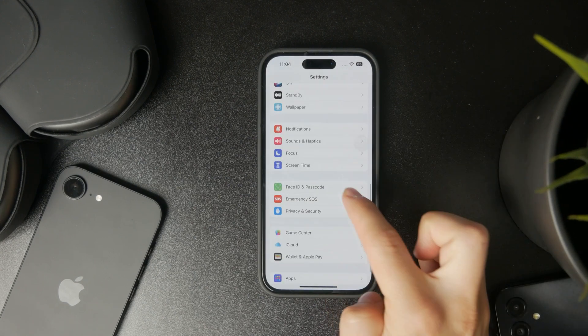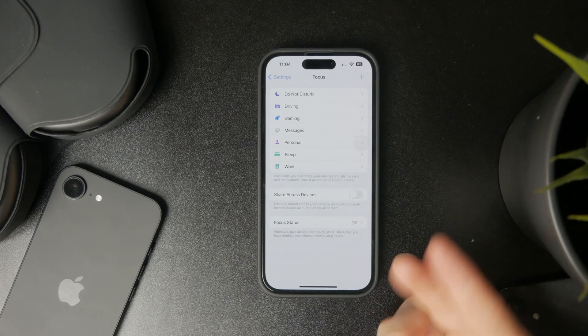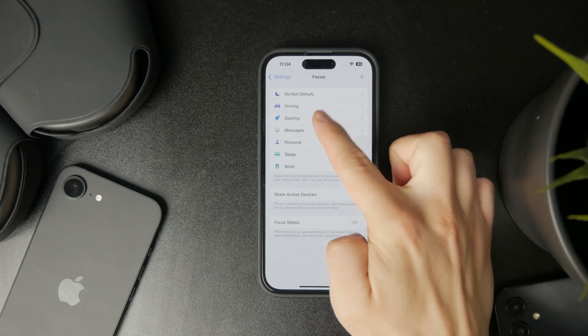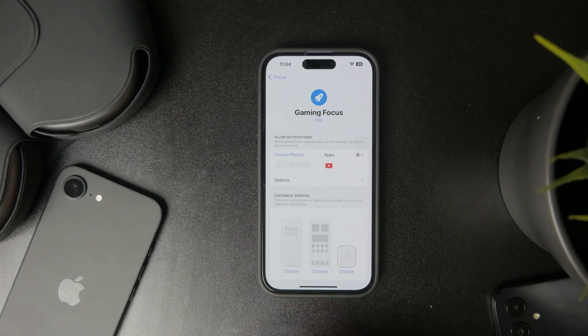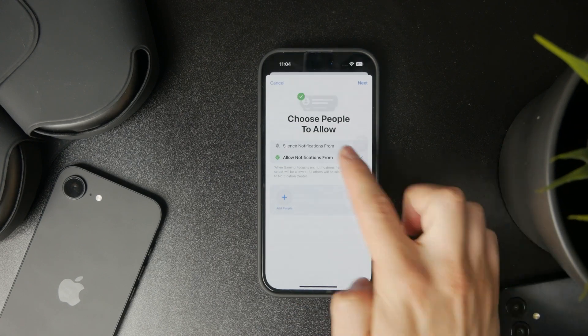If you open up Settings and scroll down to find the Focus section, you can find many different focus modes and one of them should be the Gaming Focus. When you open it up, you have the ability to customize which notifications are going to be silenced — from which people or which apps.